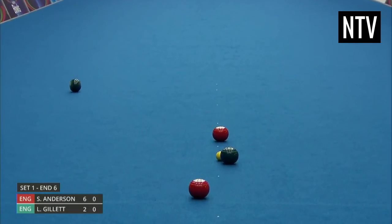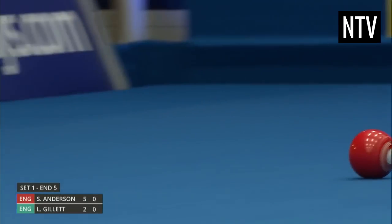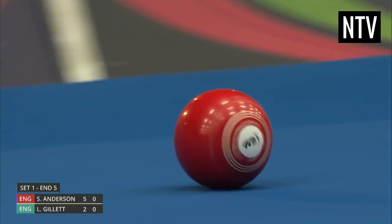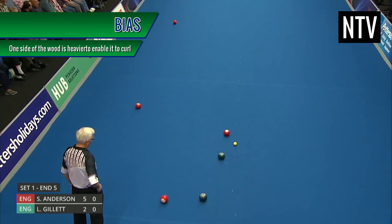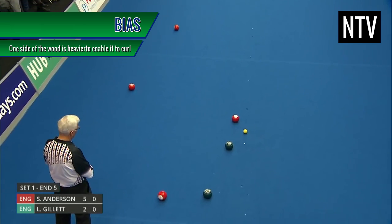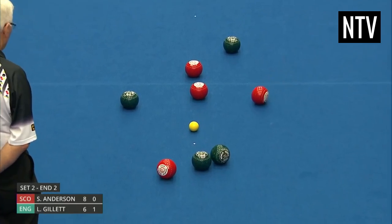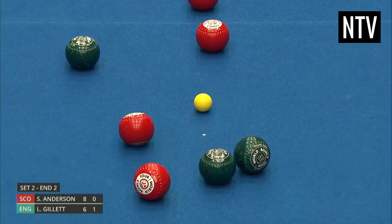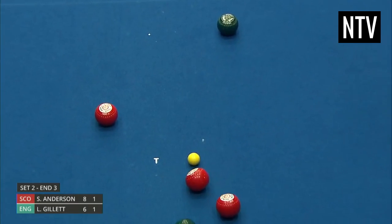You'll notice that the woods seem to curl down the green. This is because the woods are not uniform — one side is heavier than the other because it's shaped differently. This is known as the bias, and different woods will have different levels of bias depending on player preference. There's a lot of strategy involved in this game, and whilst it's not the most physically demanding sport in the world, it requires a great deal of skill, dexterity and strategy.